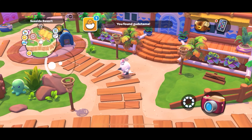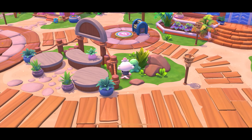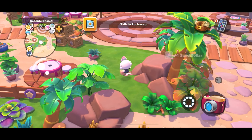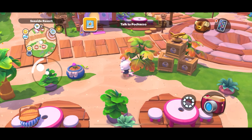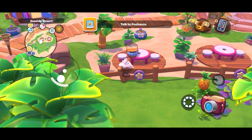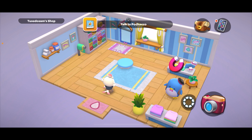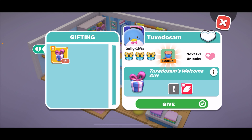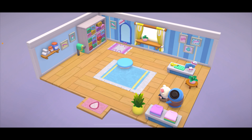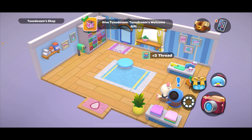We did it — you found Gudetama! Oh my god, this hat guy again — I really want to know what's up with that. We're kind of back to the front area that we were in before. We need to find some other people. Something seems to be missing at this table. We need to find Pochaco — I haven't seen him. Oh maybe he's in here. There's that magnet icon! No, it's Tuxedo Sam. Let's give him his gift first.